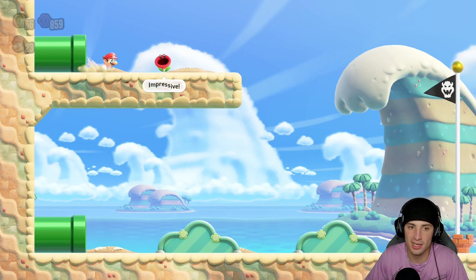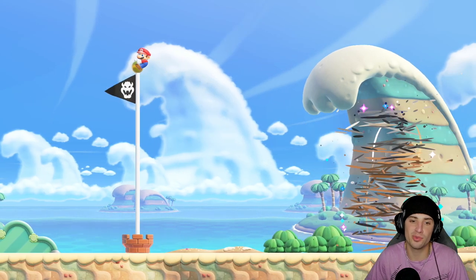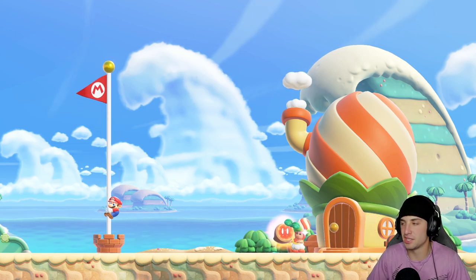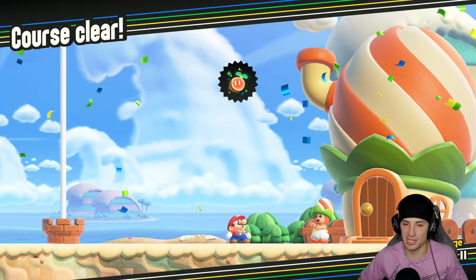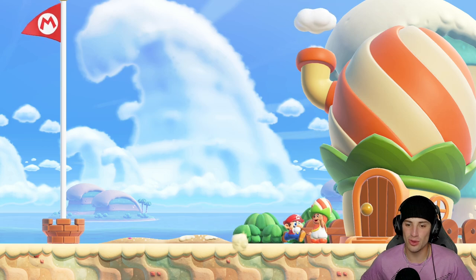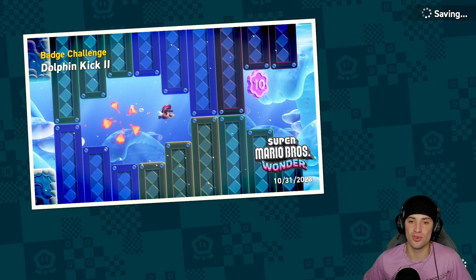It annoys me because you start swimming around and then the walls close in on you - you have nowhere to go and you're dead every single time. Got a nice little wonder seed though, and now we can head on to a normal level. We've got a Wiggler Race - that's not a normal level but the Wiggler Race rocks. I'm a big fan of the Wiggler Race. It is a swimming Wiggler Race, so I definitely want to equip my Dolphin Kick badge to make things pretty easy.